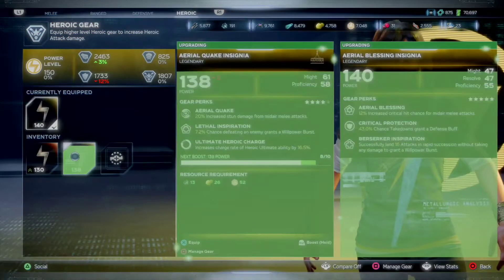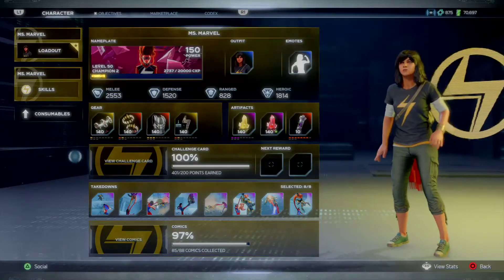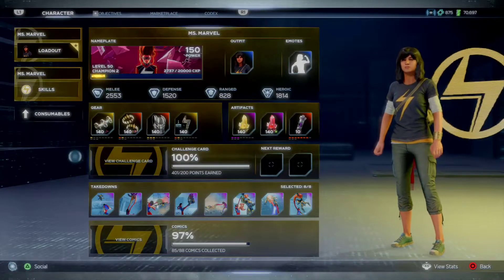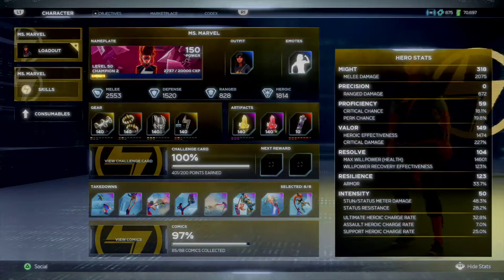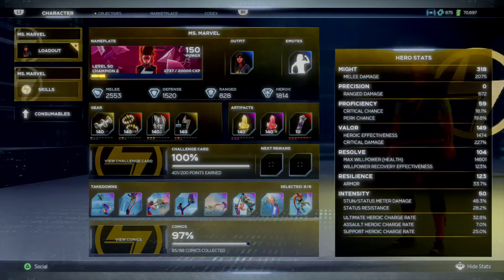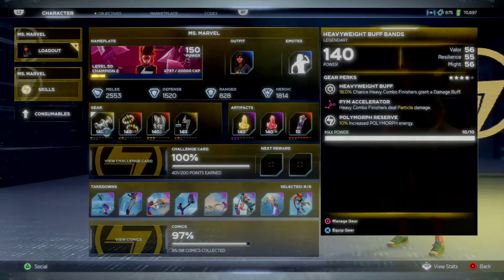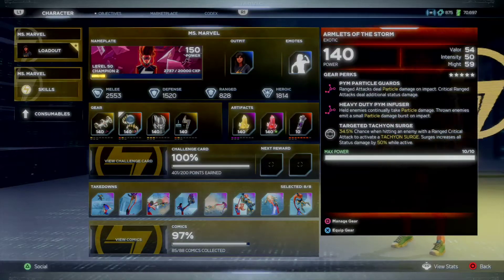She does pretty decent, significant damage — I'm not even mad at this build. After swapping that out, melee went up, defense fell slightly, heroic slightly fell as well, but she's still beasting out here. Proficiency went up ever so slightly, resolve and resilience are still good, and her recharge rates are higher except for assault. If there's anything I want to change, it's probably not the Marvelous Body Armor or the Armlets of the Storm — I like those because of the Cosmic Surge or the Tachyon Surge.